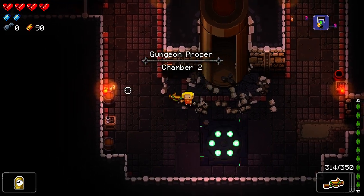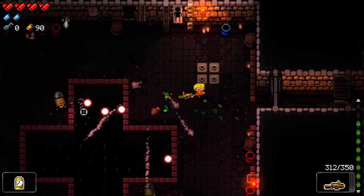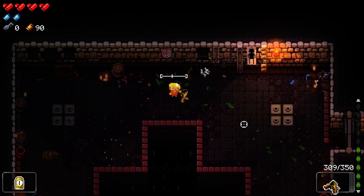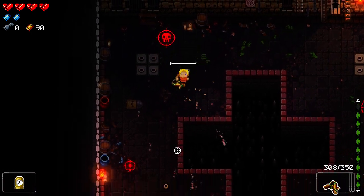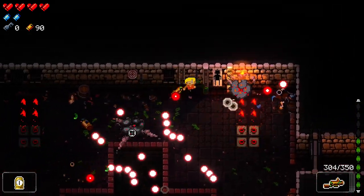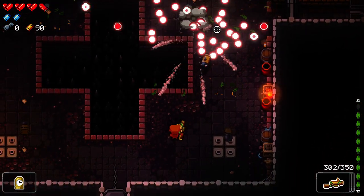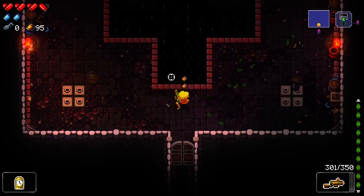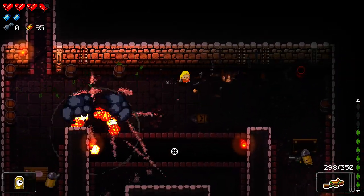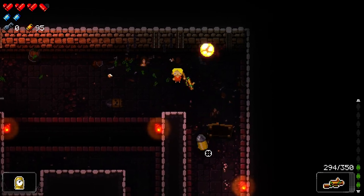Gungeon proper. We'll hold our money for the next floor, use the Mahogany to clear rooms, and use the Vertebrake on floor two's boss. We'll gauge the damage and then decide whether it's a boss weapon or a floor weapon going forward. Some combat here — I got hit, but if it ain't a boss, it don't matter. Those grenades jump across the walls — what a waste of ammo trying to bounce things.